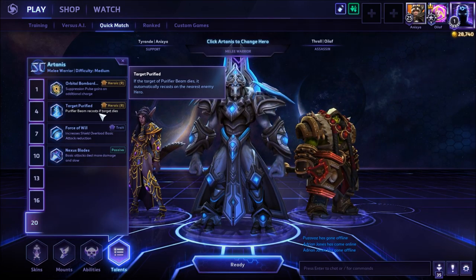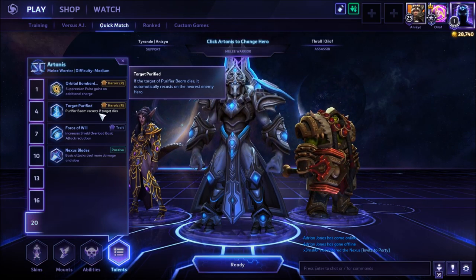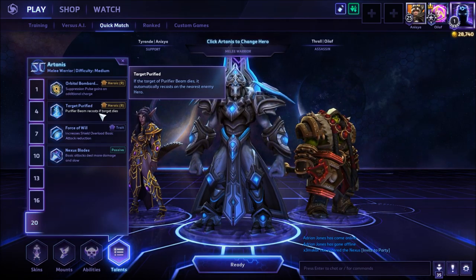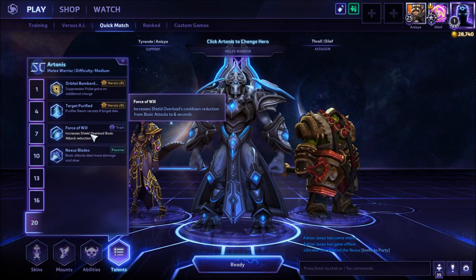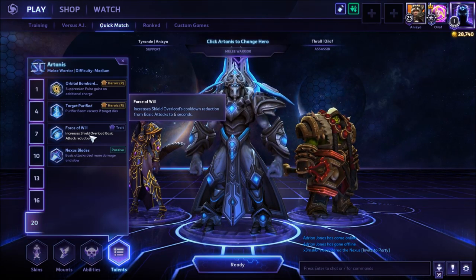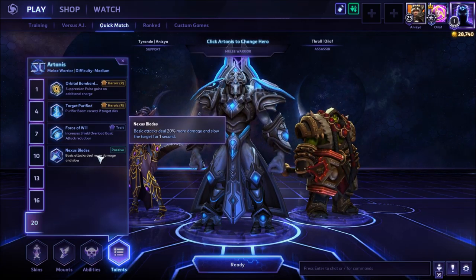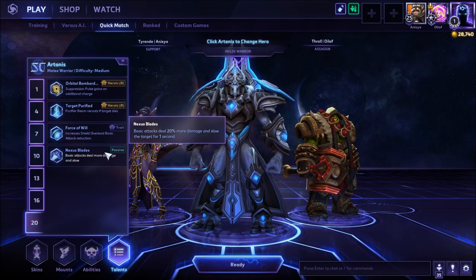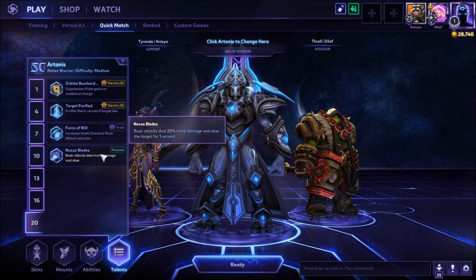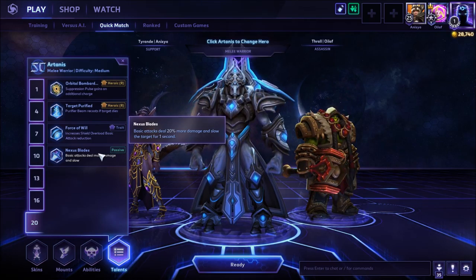At level 20, Target Purified is fantastic — if the target of Purifier Beam dies, it automatically recasts on the nearest enemy hero. It can chain from target to target, absolutely wonderful. For tanky Artanis, Force of Will increases Shield Overload cooldown reduction from basic attacks from 4 seconds to 6 seconds — you'll roll into Shield Overload much more easily. Nexus Blades gives basic attacks 20% more damage and slows for 1 second — pick it if your targets are very mobile. If you have good AoE CC, go Target Purified instead.